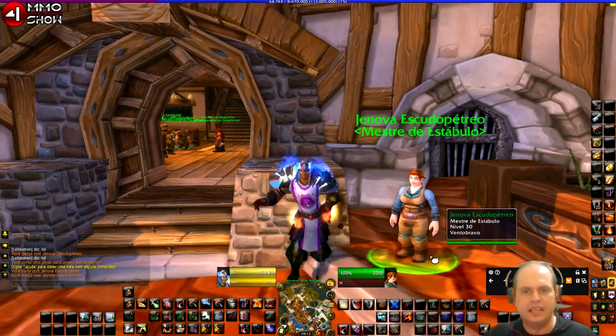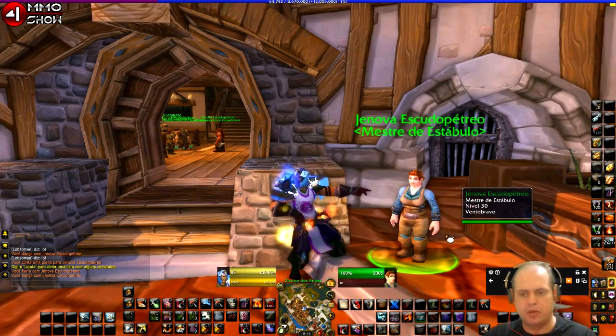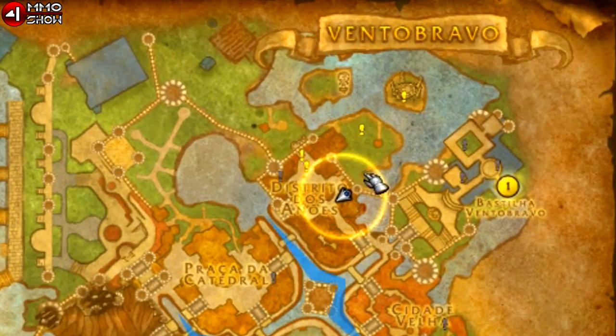Now let's see where to find the Alliance counterpart. On the Alliance side, the stable master is near the trainer as well. Opening the map — it's right here in the Dwarven District, near the trainer. The trainer is here and the stable master is right there. There is also one in the Old Town district.